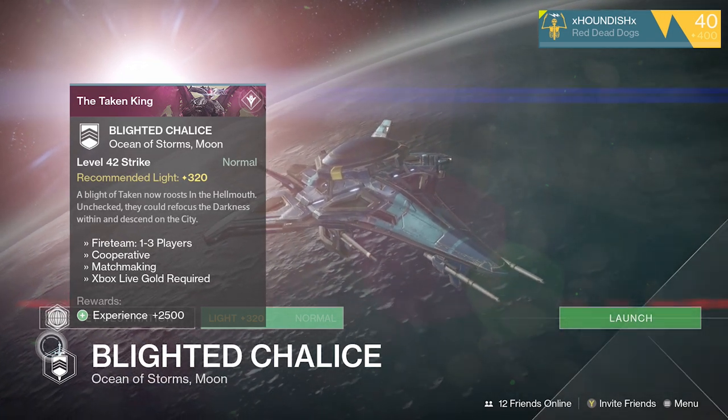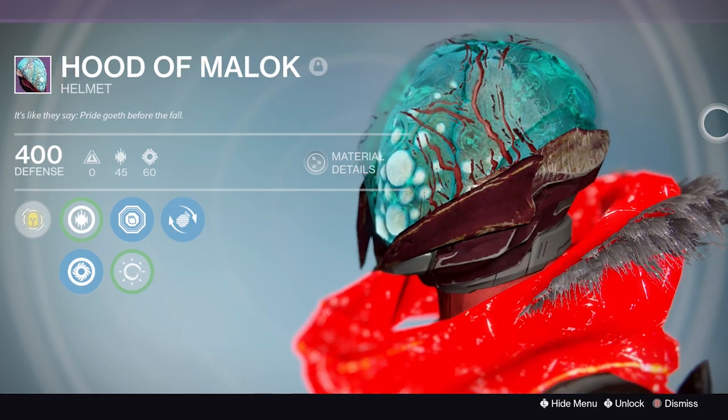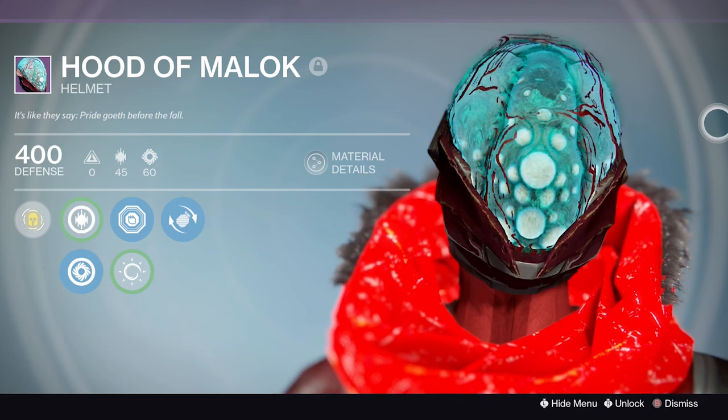Going back to the April Update strike, the Blighted Chalice on the Moon — here you can pick up the Hood of Malak helmet for the Hunter, which literally makes you look like Malak with all the green slimy Taken on it. Again, the rolls are totally random on these armor pieces.